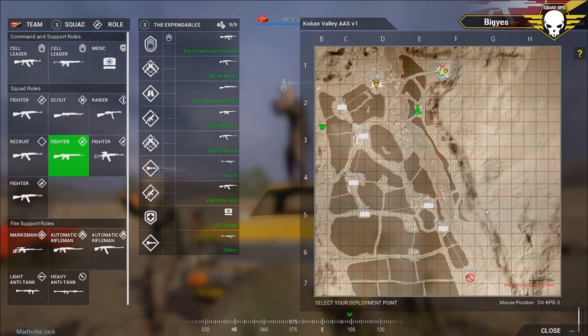Which squad is doing what? Squad one is the vehicle squad - Shadowed Ritual. Squad two is heading direct south, squad three is heading west and then south.